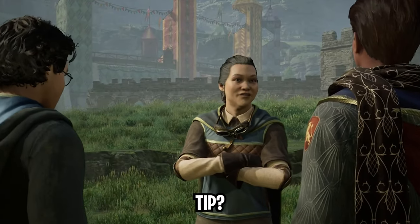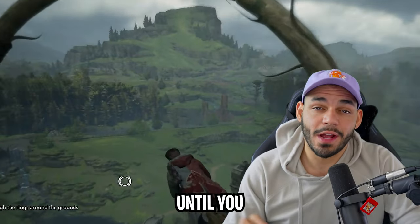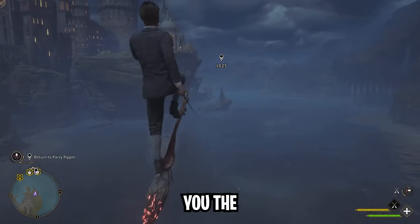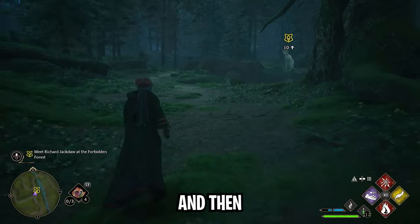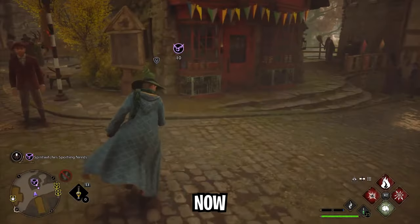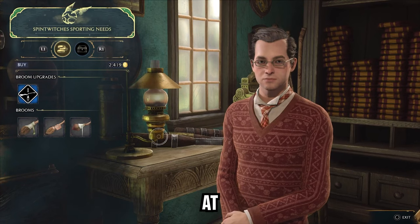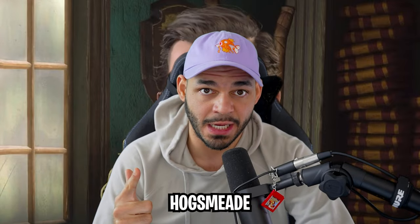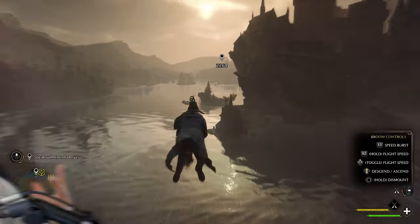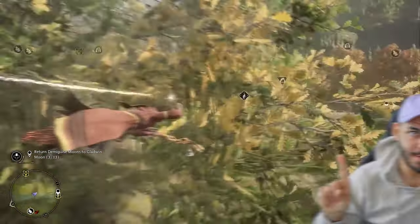You remember when I mentioned a secret tip? It involves getting the broom. To unlock this mount, you'll need to progress through the story until you complete two specific quests: the first one being the Flying Class, which shows you the basics of how to ride a broom, and then you can continue until you finish the quest called Jackdaw's Rest. You'll then be able to purchase a broom of your own for around 600 gold at Spintwich's Sporting Needs store in Hogsmeade. The cool thing about the broom, besides the fact that you can now travel across the world with greater ease, is the fact that you can still use Revelio when you're mounted.